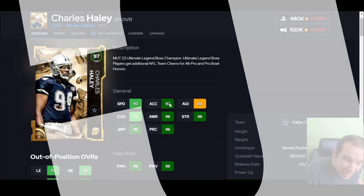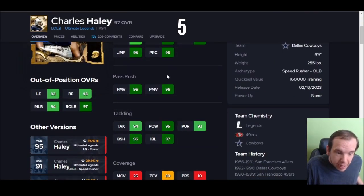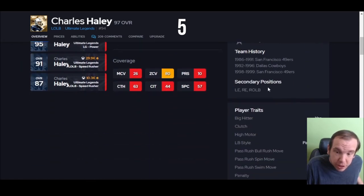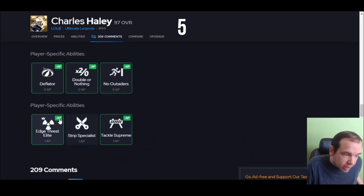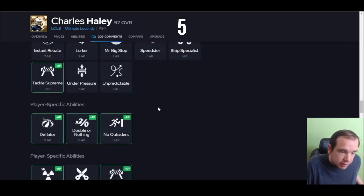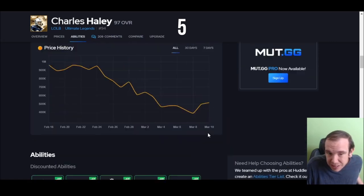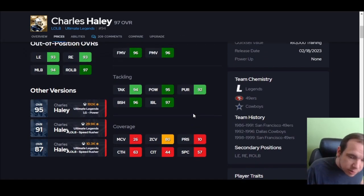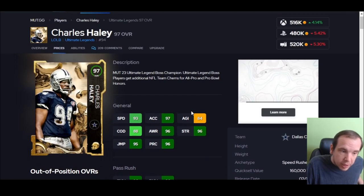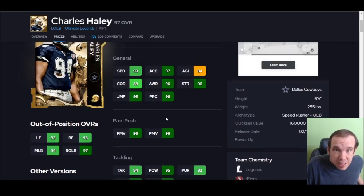Up next is Charles Haley — 97 acceleration, getting to the quarterback. 93 speed, he hits the thresholds, and you can move him around everywhere, which is why he's a little higher on the list. He gets Edge Threat Elite for one, Double or Nothing for zero, and you can put Tackle Supreme on him. He gets better discounts than all the Team of the Year cards, which is just silly and true. Go get Haley for the outside, or move him around — he's on the list.